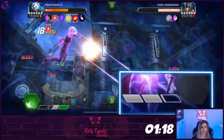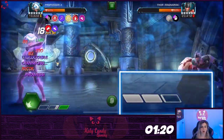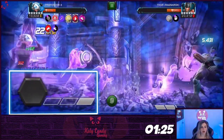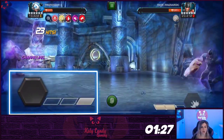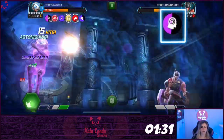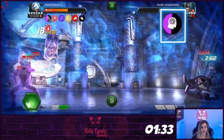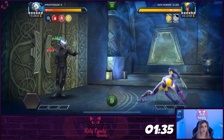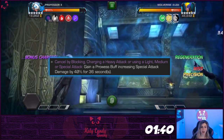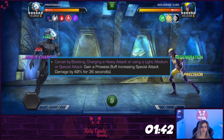Also, while the opponent is under mind control, Professor X's specials are unblockable and cost up to 70% less power. These abilities allow him to chain specials while keeping the opponent from being able to use them. Also, the mind control debuff is paused through all special animations. Using the channeling ability allows Professor X to gain and keep prowess buffs that increase special attack damage by 40% for 36 seconds.